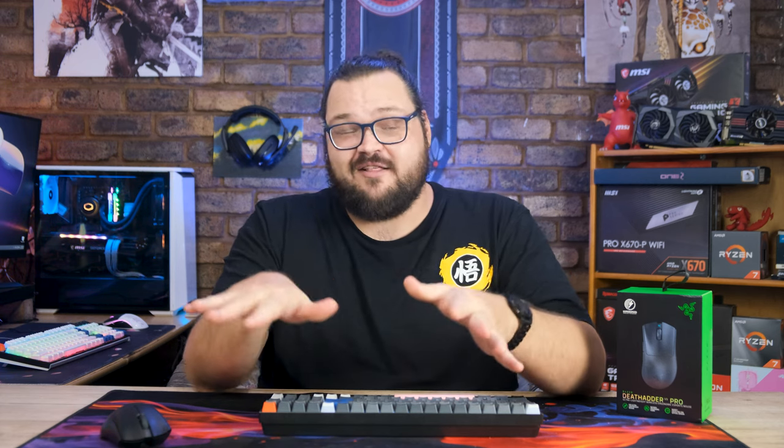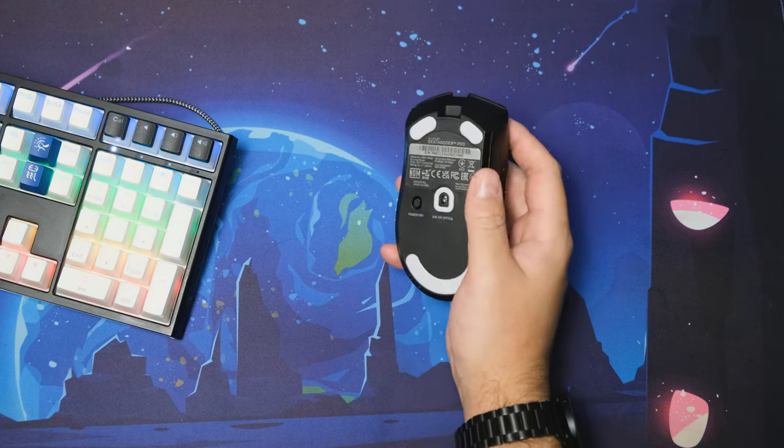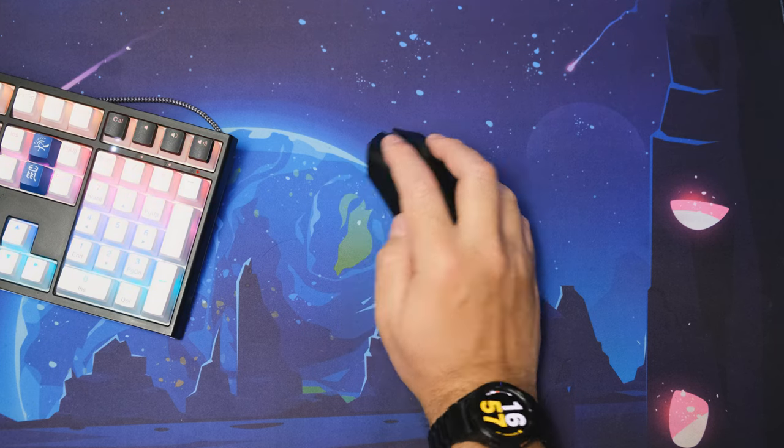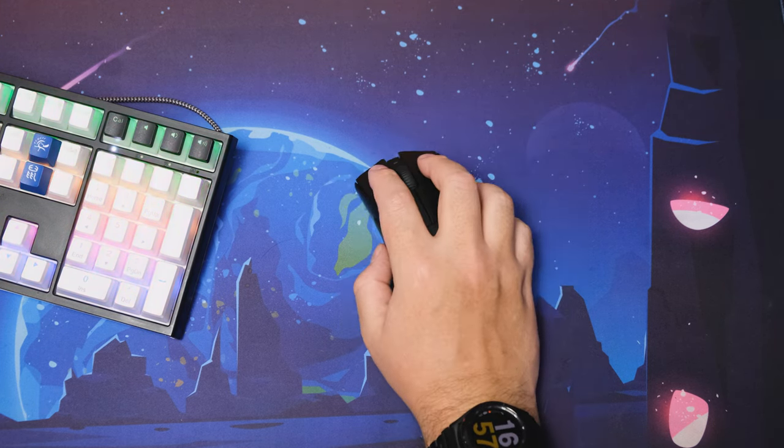I'm not someone who constantly switches DPI every time I switch a weapon, but for regular desktop use or when playing RTS games, I like to have my DPI pretty high, and then I have different DPI levels set for different game genres. The problem is that when I'm editing videos or using Photoshop, I cycle through the low DPI settings on the fly all the time. So even though it takes like two more seconds to flip the mouse over to click the button, it's an extra step and thus annoying. At least the mouse stores profiles on the mouse itself, which is kind of nice and lessens this annoyance just a little bit.